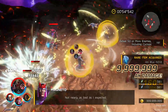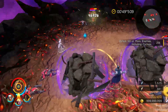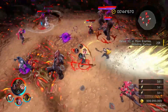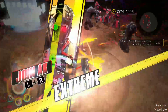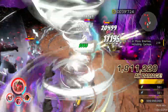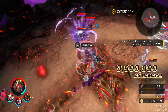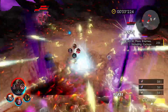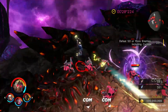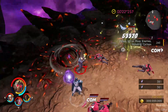From here on out, it's all about keeping your EP up on Star-Lord, making sure you have enough to keep these enemies crowd controlled to some extent. I like to burn as much time doing EX attacks as possible. Generally the best way to keep your EP up is right after you use a shock attack — throw in some basic attacks while everybody's still staggered.